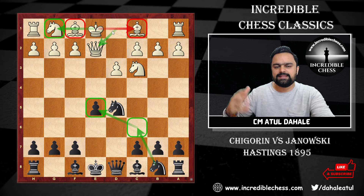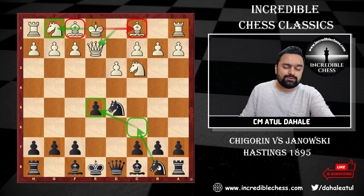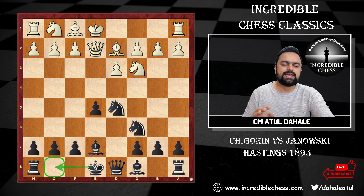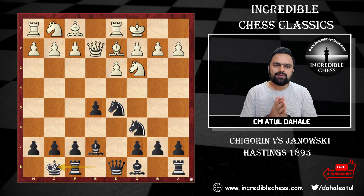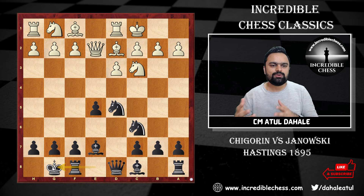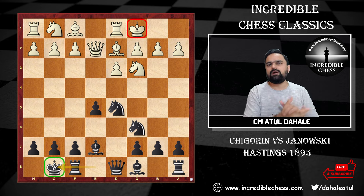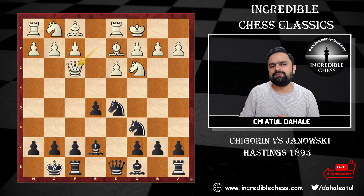Chigorin removed his queen from the kingside with the next idea being to bring the bishop on c1 out and then go for the long castle. Janowski understood this and played knight to c6, supporting the pawn. Then bishop d2 was played — of course the idea is to castle queenside. Black continues with bishop e7, his idea being to castle. When two sides castle on opposite sides, counter-attacking chances are always there.